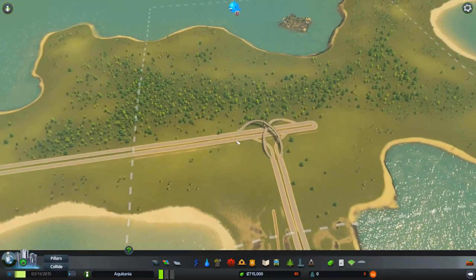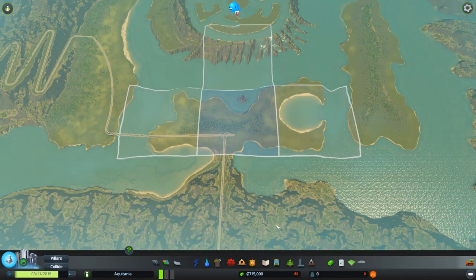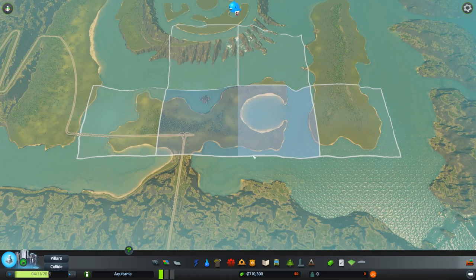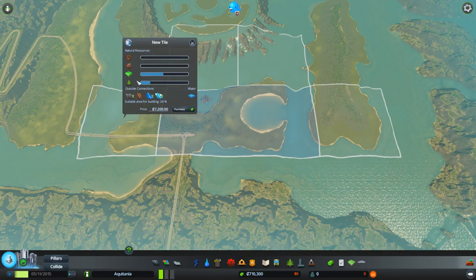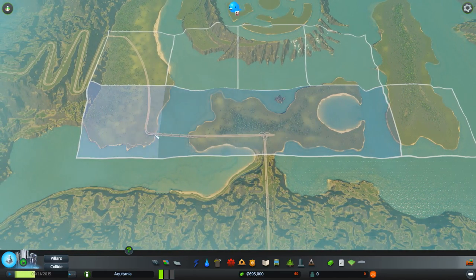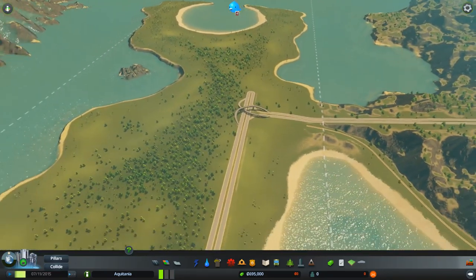I'm going to try and get stuff done as much as I can. We've got 715,000 to spend. I'm going to buy a few tiles — this one up here for 5,000 gives us access to this cove or bay. We'll take this tile for 7,200 and this one up here for another 8,100. Now you're probably wondering why I bought that one — it's for the water. All the water is flowing down here and then it goes off the map, so this is a great place to have our sewage outflow.